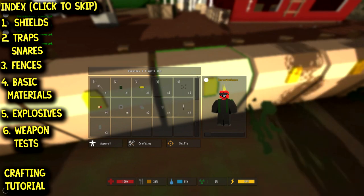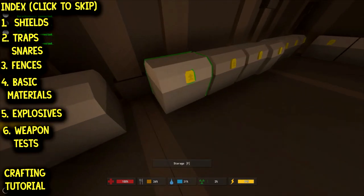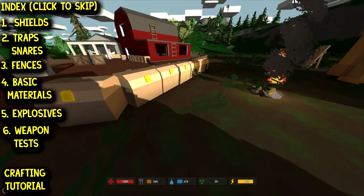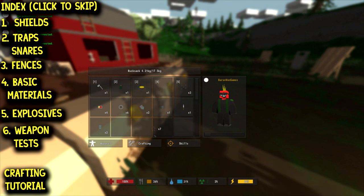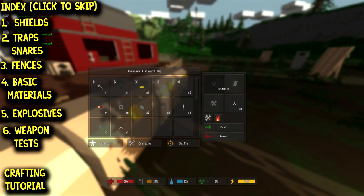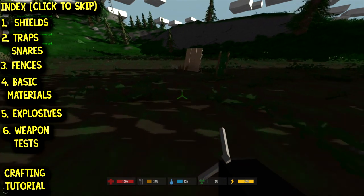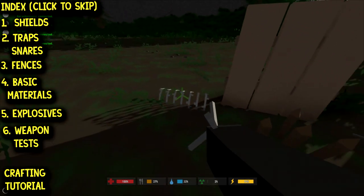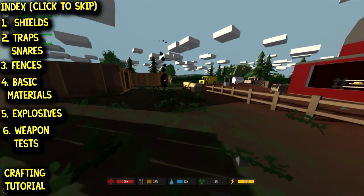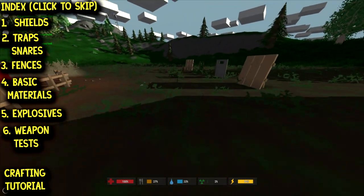Caltrops are extremely easy — we just need some nails. We only need two nails to build one caltrop, so caltrops can be mass produced relatively easily. They're fun because they're smaller and not as durable as spikes or barbed wire, but they're pretty small. I'm wondering if in the future they could be used to pop tires on vehicles, because they really look like that's what they're intended to do.